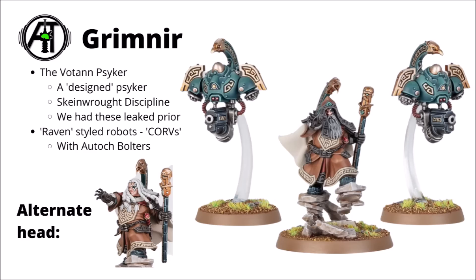Next up, we've got the faction psyker in the Grimnir. Apparently, as all the Votann are cloned, this guy is basically a designed psyker — they appear to have mastered the art of making a psyker within the general population, and not just leaving it to random chance and mutation. Those Leagues of Votann data cards that leaked show he has a Skein Wroth discipline for various buffs, debuffs, and mortal wounds, and he seems to be a really quite powerful character to lead the army. In the lore, he functions essentially as a priest for the faction — a holy leader within their augmented society — and he takes to battle alongside raven-style Corv robots. There's an alternate head if you don't like the hooded look, though I think the hood and great big bushy beard look pretty good.